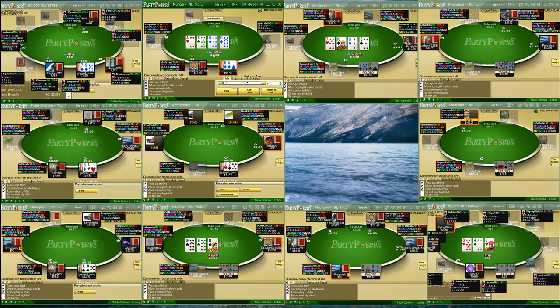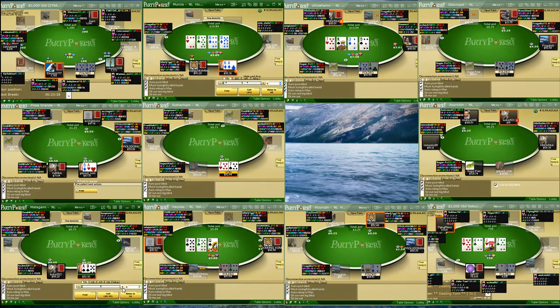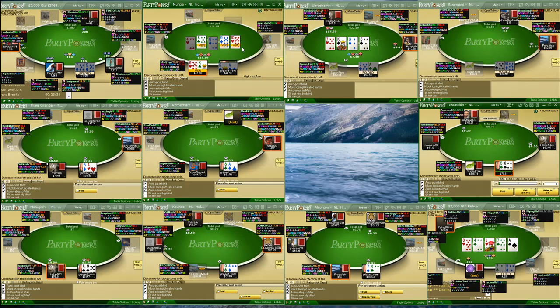This guy's giving us almost three-to-one, and with two overs and a flush draw we could go at two-to-one, and if we have one over and a flush draw with three-to-one, as long as he doesn't have a set or aces, calling here is fine. And there's a very outside chance that he's barreling with worse.